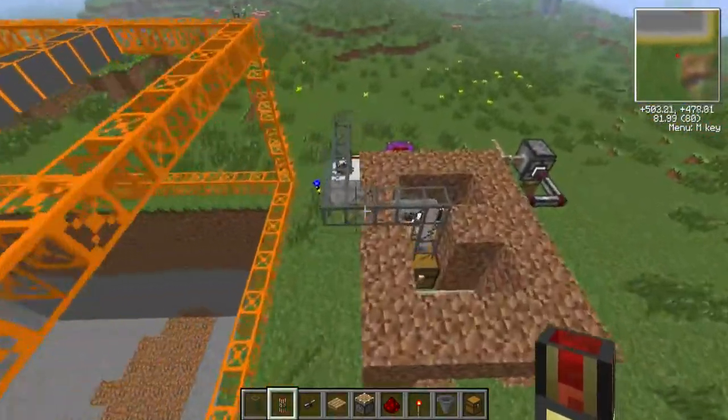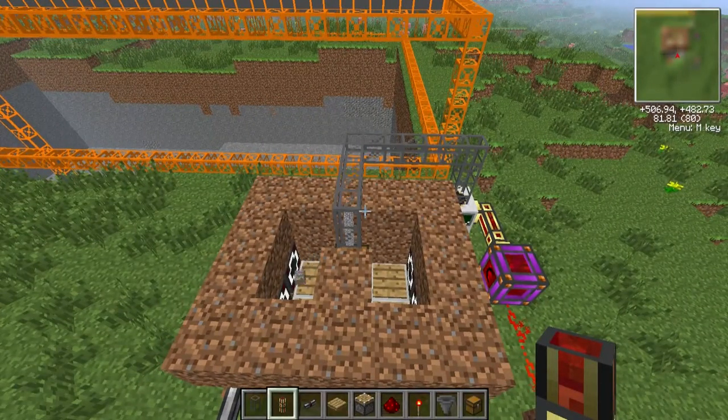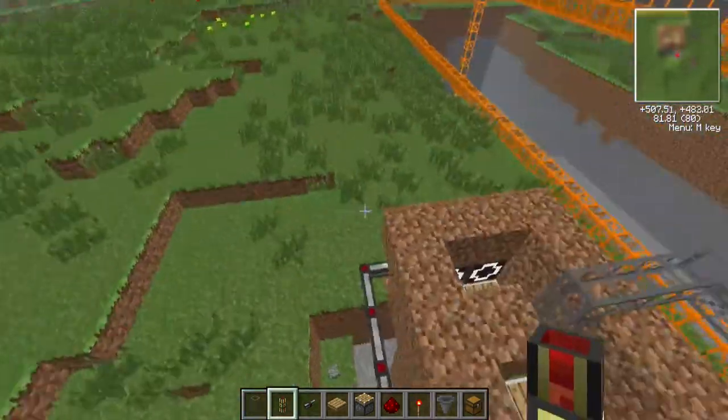It's not so much of an issue at this level, but once you get down to diamonds, quite often you'll be watching a quarry and it's going okay, and then it starts to get down to the level with really important resources and you turn your back — and next thing you know, all your diamonds, emeralds, gold, and redstone are just going flying all over the place. With this system, you won't have that happen.